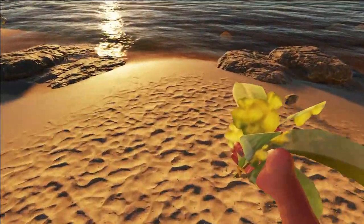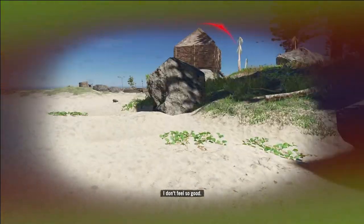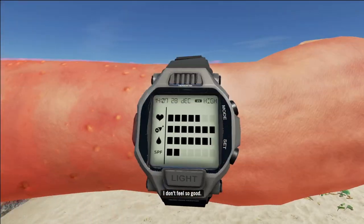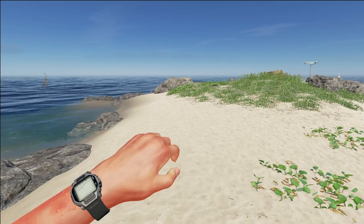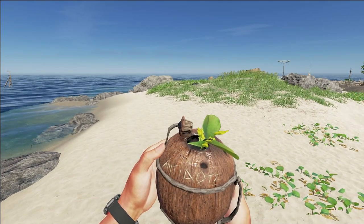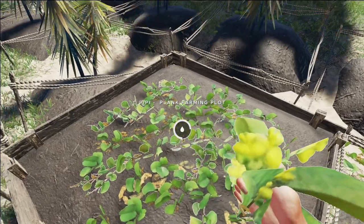Number three: pipi plants. They are found in these little tiny grassy areas near the shorelines of islands. Don't kid yourself — you're gonna get poisoned in Stranded Deep. Lionfish, snakes, sea urchins, sea snakes, and a couple other things — these guys are just everywhere. Finding some of these plants anytime you can and planting some at home is a literal lifesaver.